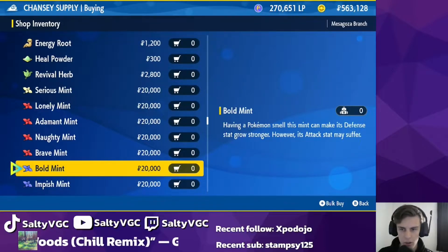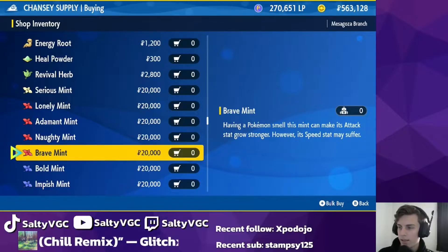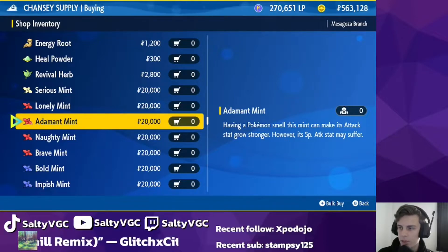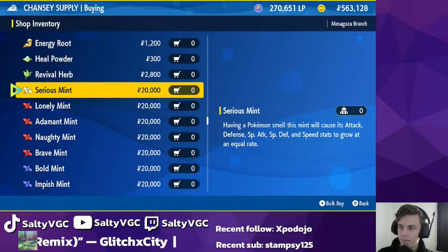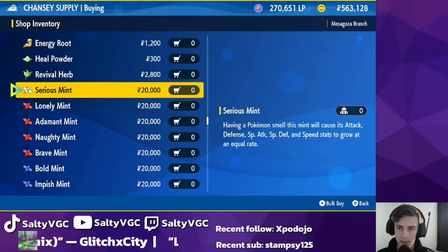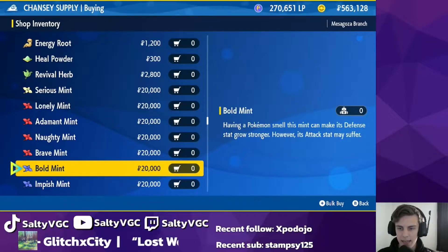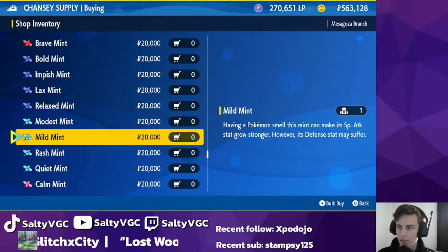Now mints allow you to choose the nature. It does tell you what it does to the nature as well. For example, this Bold Mint makes the defense higher and attack lower. This one is attack higher and speed lower. So you've got like Adamant, which is attack higher and special attack lower. Now they are all differentiated by color — so whatever stat it's boosting, it is that color. This Serious Mint is like a yellowy, beige-y, white-y color. Red is boosting attack, blue is boosting defense, light blue is boosting...